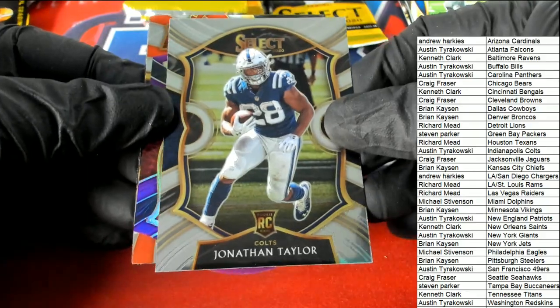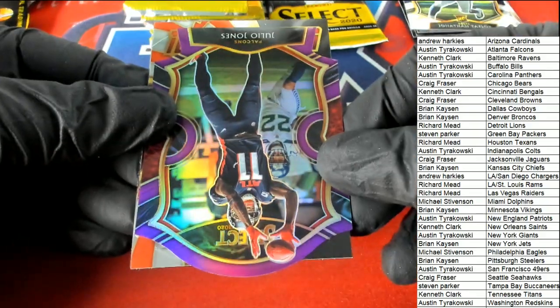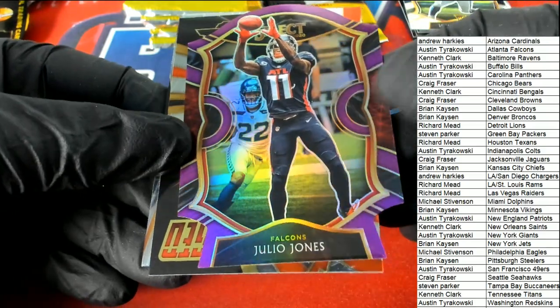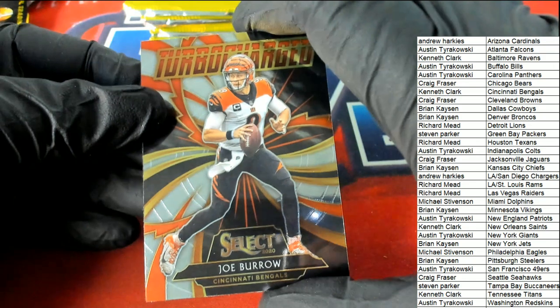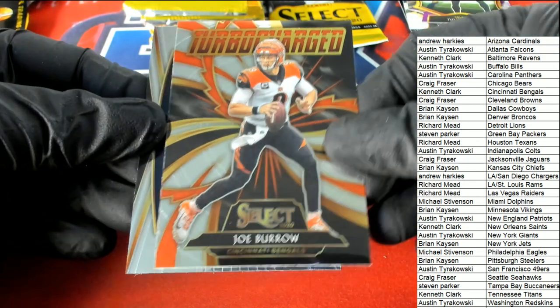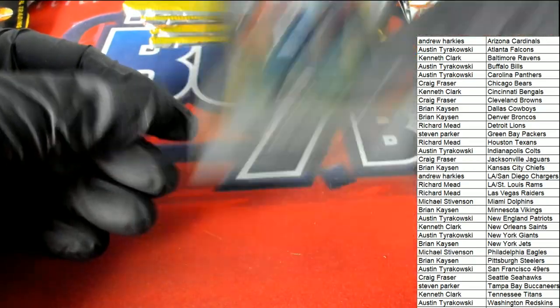Jonathan Taylor concourse rookie, and Julio Jones — Falcons concourse purple prism. There's a Joe Burrow rookie! Joe Burrow rookie card for Kenneth C.